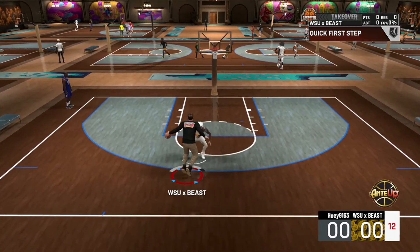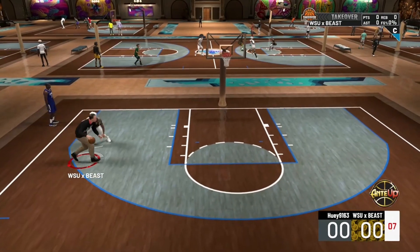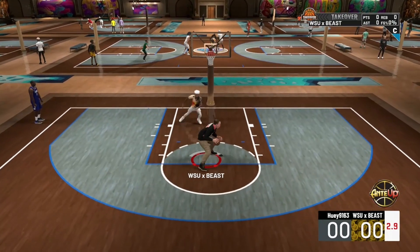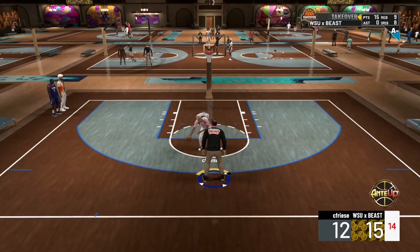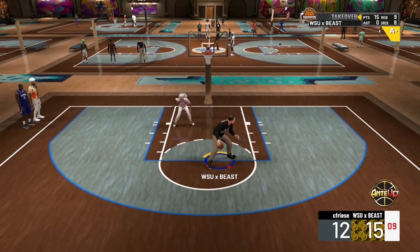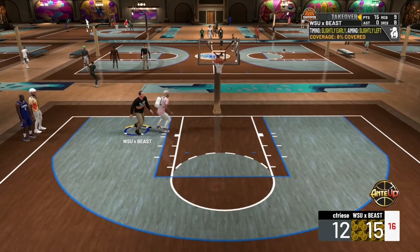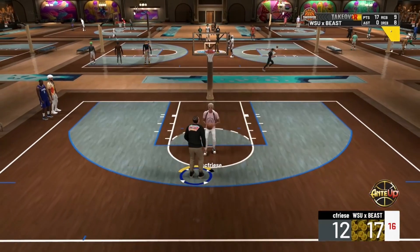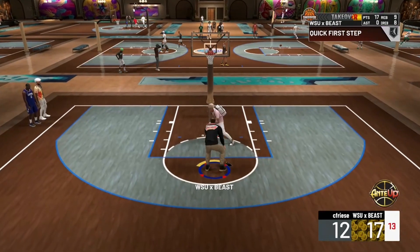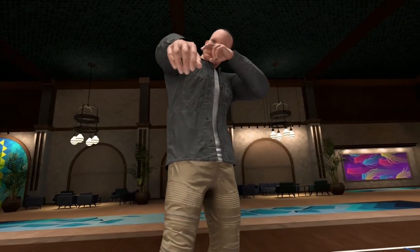He's still hooking on people. Post scoring takeover also gives you a boost on interior defense — a lot of people forget about that. So not only are you going to dominate offensively, you can go crazy defensively with it as well. It's 18 to 0 against a point guard. I'm going to have a couple more gameplays — one against a rim protector and one against another post scorer — so you can see how absolutely ridiculous shot stick gameplay and post scoring takeover really are.